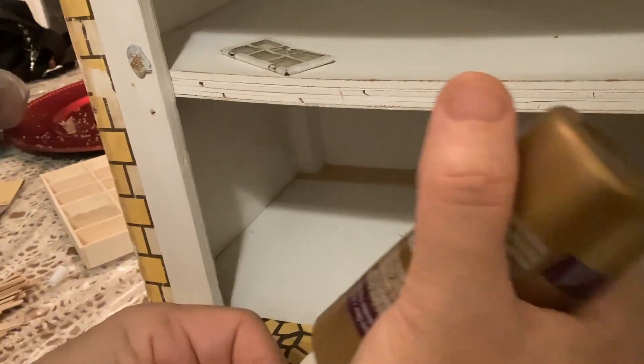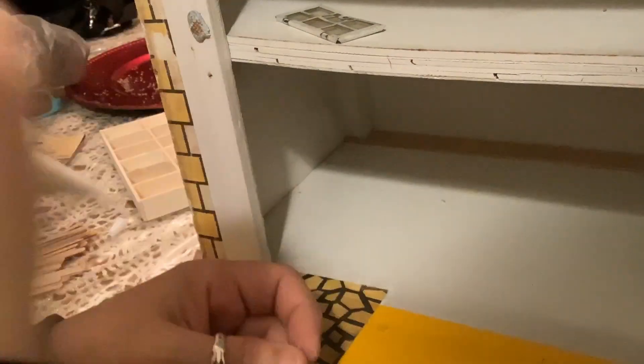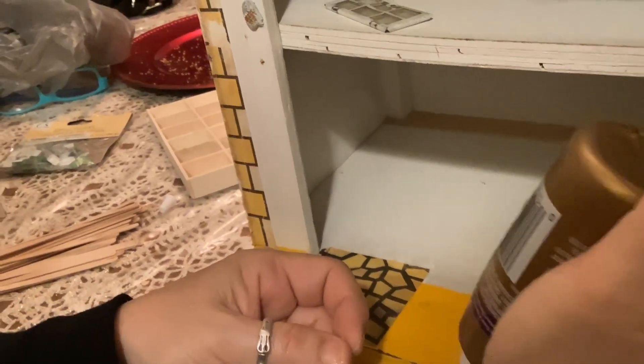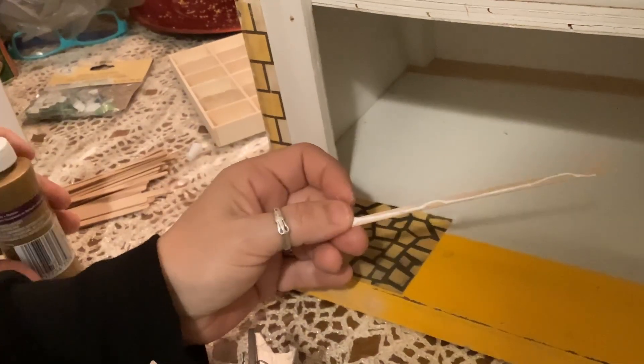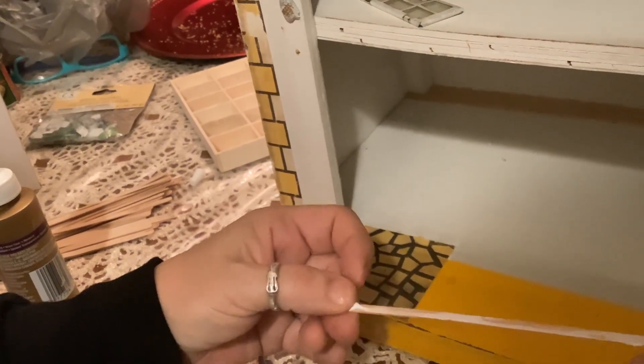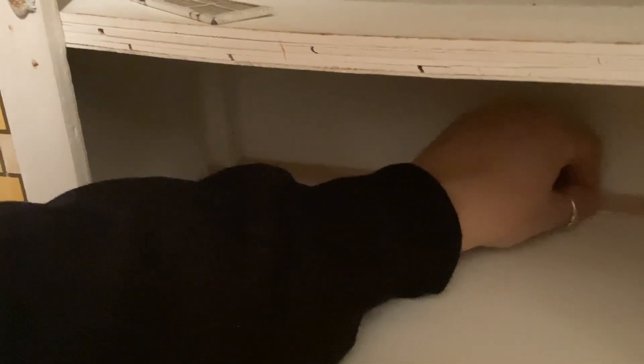Basically what I'm going to do is just use some tacky glue and stick them down and fill the entire room with these sticks. I think that using coffee stir sticks in a 1:24 scale house really adds a look of flair to the house. I really like hardwood flooring — I think it belongs in dollhouses for sure.